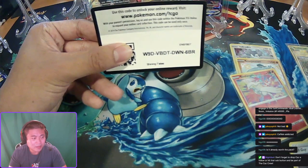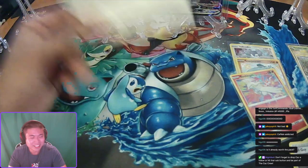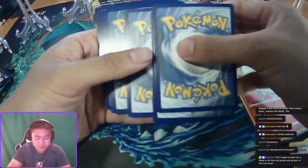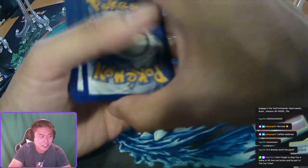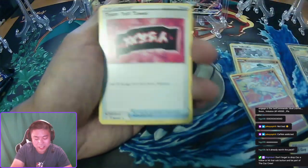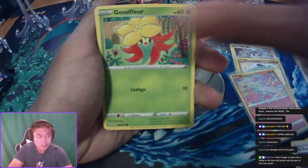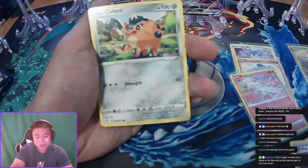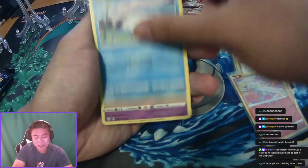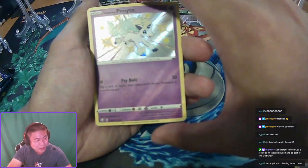I'm gonna give you guys less time now — you gotta type quicker. Three, two, one. Three to the front, and we have Ball Guy, Team Yell Towel, Rusted Shield, Gossifleur, Rollecout fans, Spinarack.